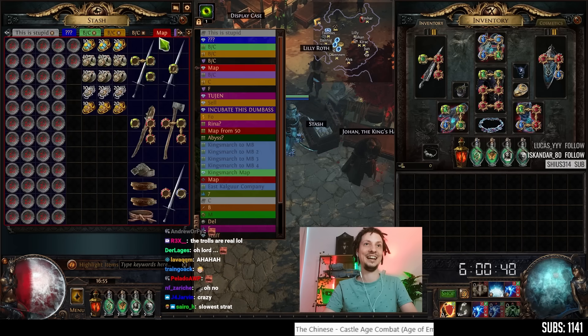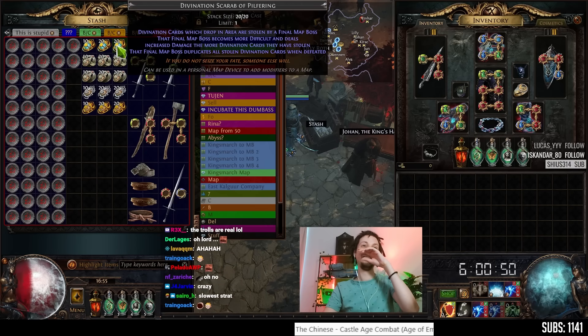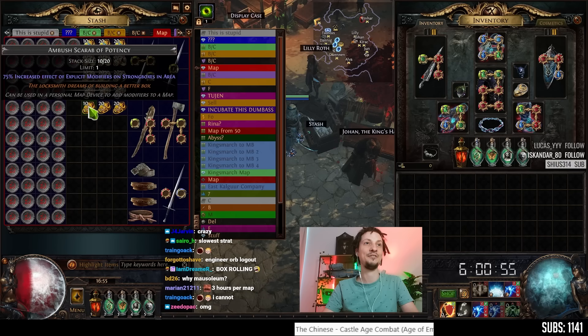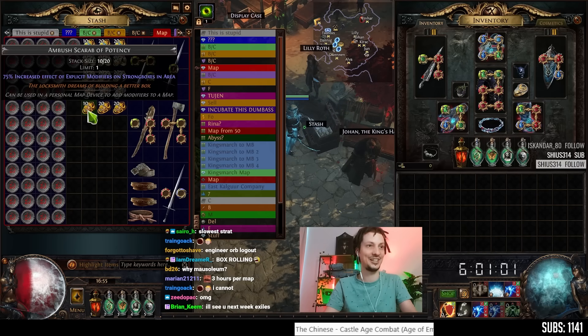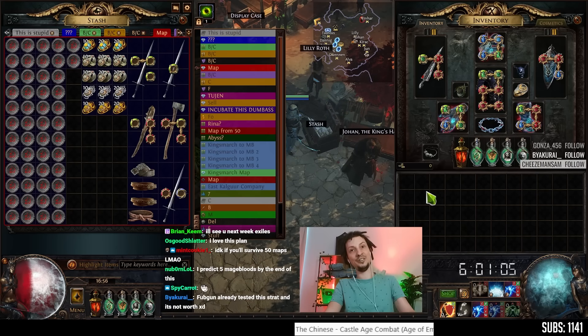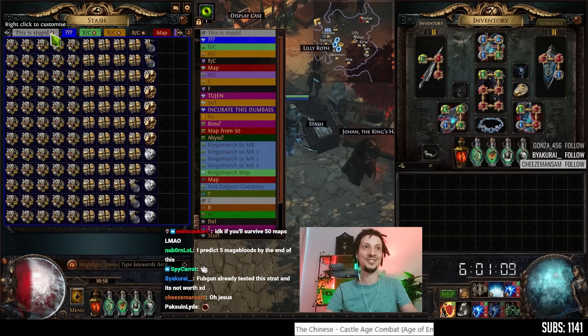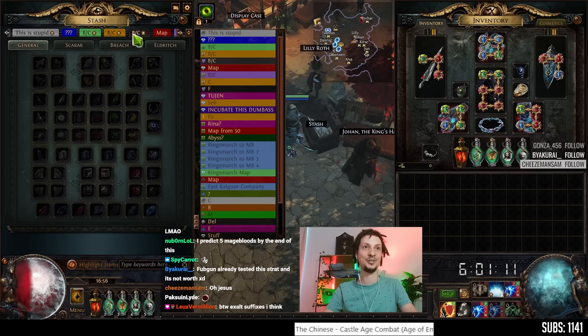So that's the plan. I think it'll take a long time, but maybe it's worth it. Also, we have 75% increased effect of the boxes, so if it has 10 extra cards, it'll have 17 extra cards. I have not run a test map of this, so this is going to be a live experiment.